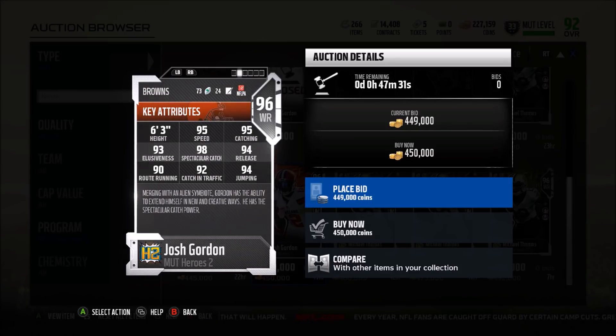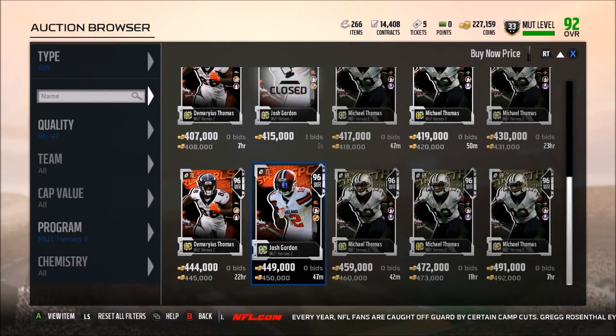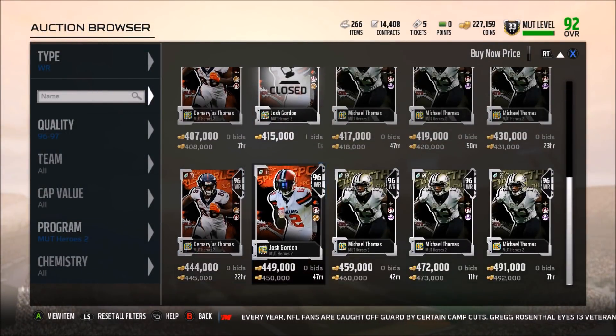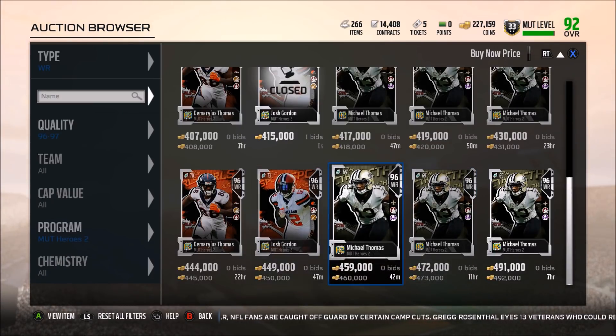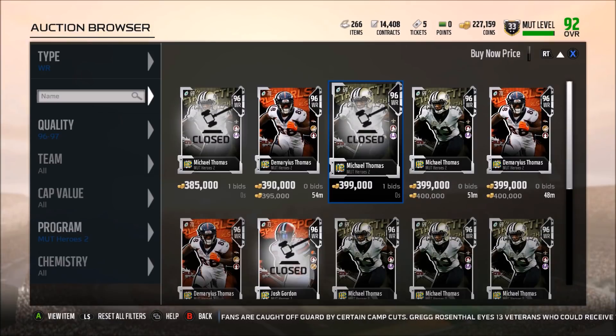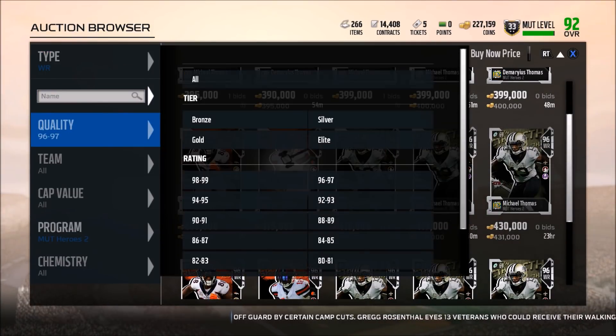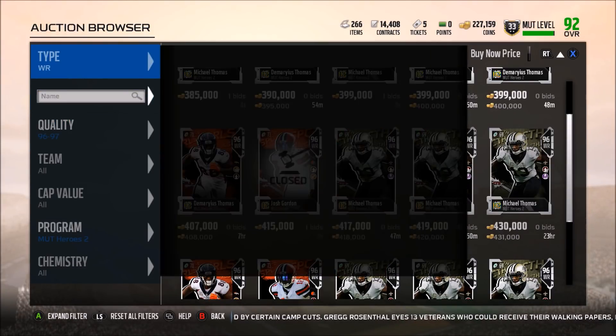Of the wide receivers, I think Demarius Thomas gives you the best of both worlds. If you just want a burner, Josh Gordon's fine. If you want a balanced, sure-handed guy, Michael Thomas. All the wide receivers are good, but like I said, they really knocked running back out of the park.